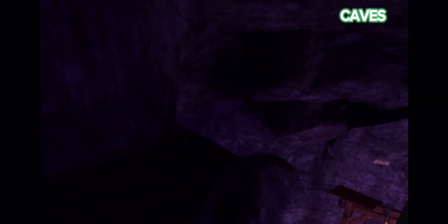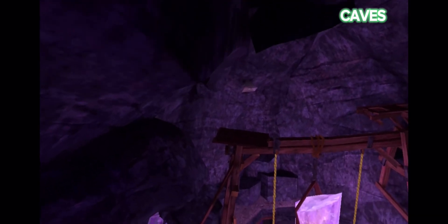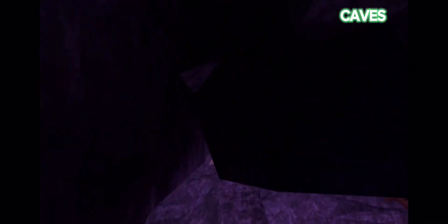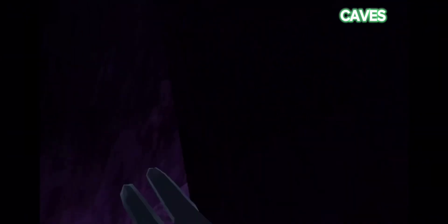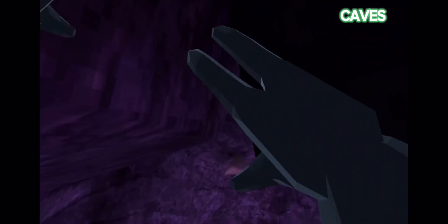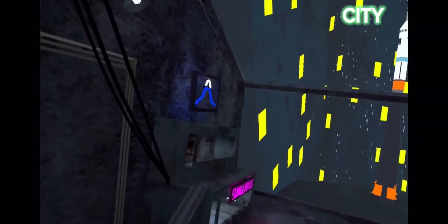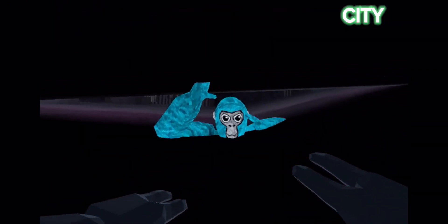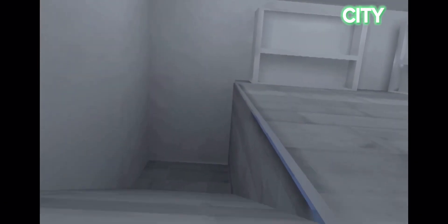The next hiding spot is over here — get up here, get right here, and boom, you're good. It's a little hard. The next hiding spot is actually right here; you can get under here and no one will see you, especially if you're wearing all black.